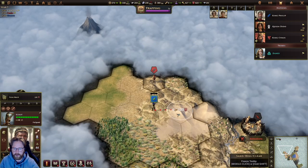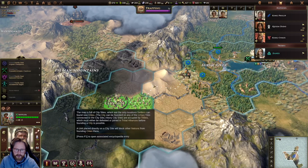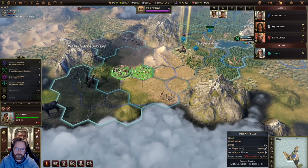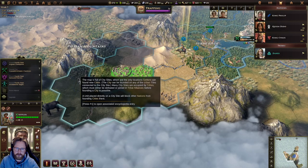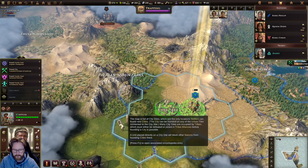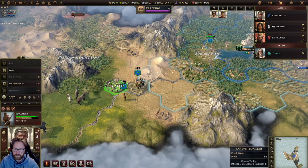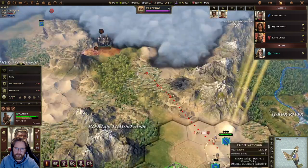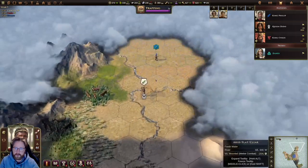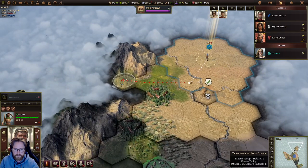Welcome to our little party of misfits. Let's continue with our Settler. He might not have enough movement points, so we are camping here.